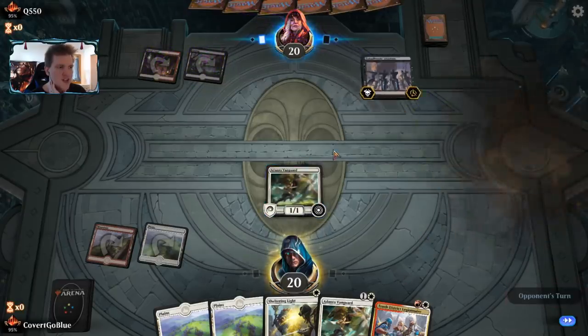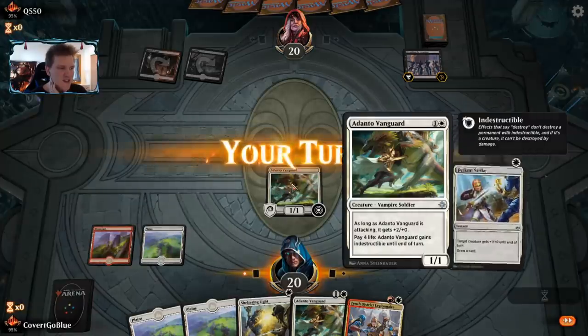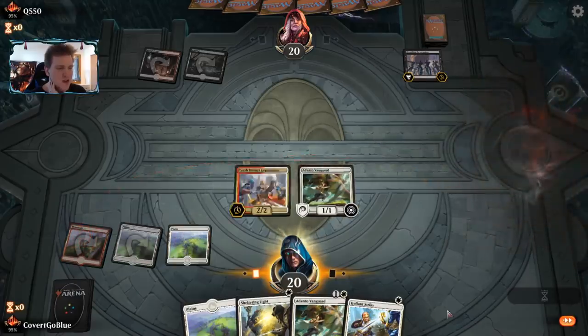The opponent plays Dread Horde Invasion: at the beginning of your upkeep, lose one life and amass one. Whenever a zombie token with power six or greater attacks, it gains lifelink. We don't have to worry about the six-or-greater part for a while, and honestly it's not going to do a great job against this Vanguard and this 10th District Legionnaire. So we're off to the races.